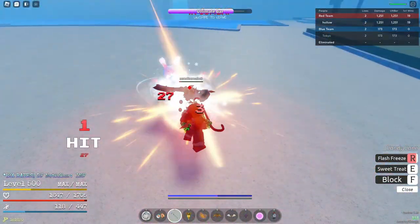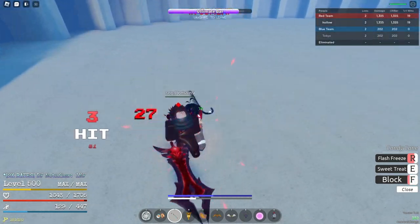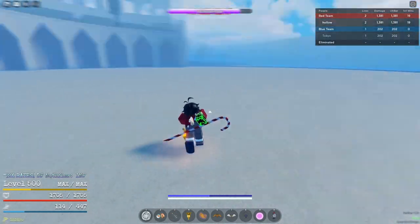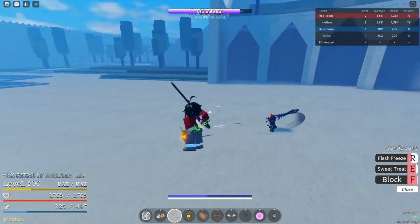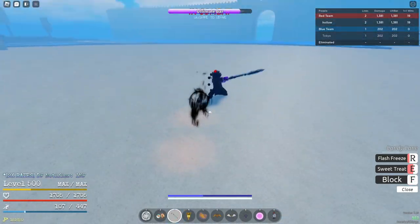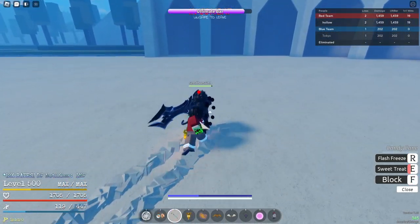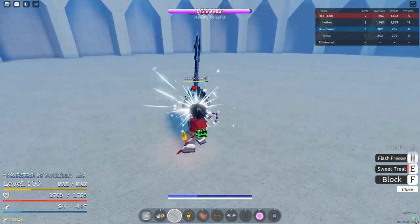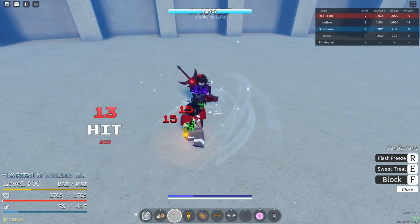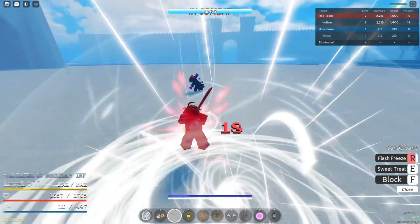Oh yeah, bunny — get him bunny! He can't get me from here anyways. Okay, that should kill him here. How is he not dead? Jeez louise man. Okay, I think I should be able to show you guys what the combo is now. Stop lagging — okay, we're gonna do this first. Catch him, to this, to that, to this — release it. I have no more stamina.